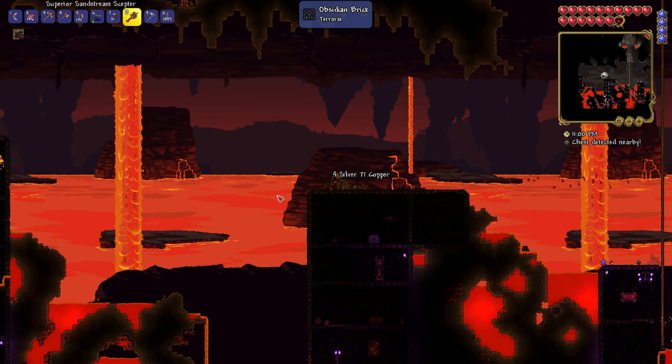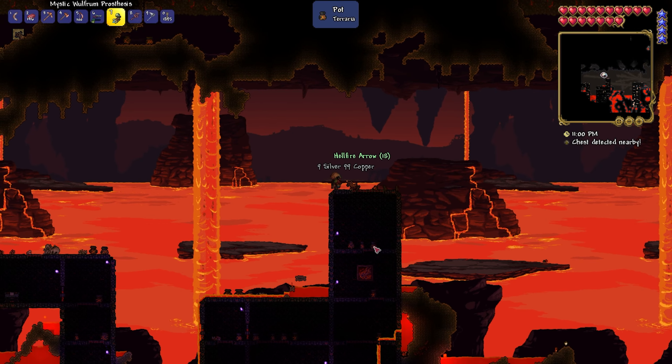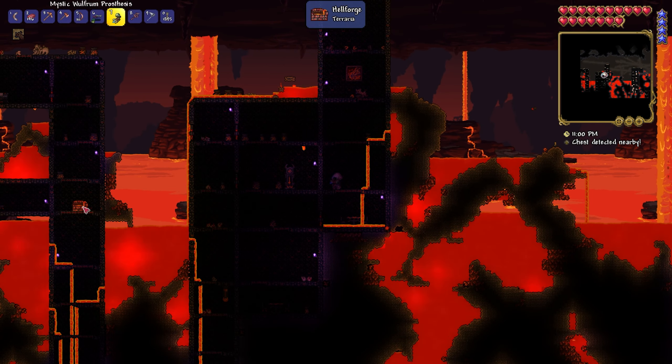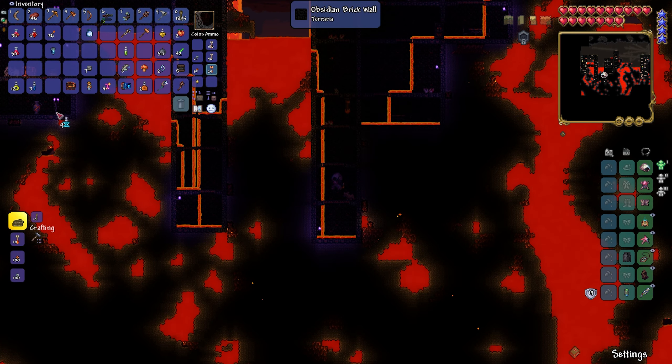I like to just stay hooked to things in hell because it's very easy to get bounced into lava, and the hook stops you from being knocked back, which is very nice. Okay, there's our hellforge right there — and it appears there's also another hellforge down here, so I might just grab that one. We got that, going to pop a recall to get back.